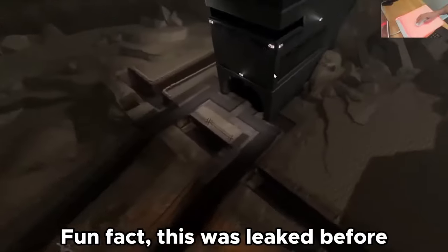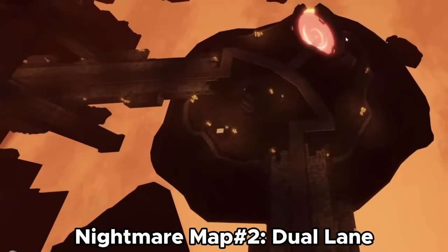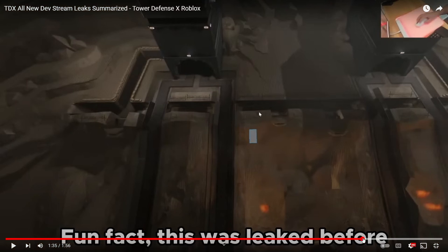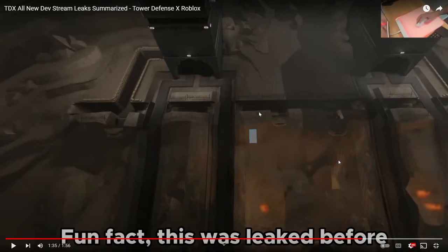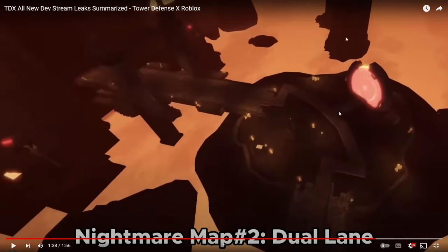Then there's going to be three nightmare maps that we know of right now. The first is four-lane. You can only place towers in certain areas — he draws a line on where towers can't be placed, like they can't be placed near the exit. Also, if you place them on really far-away cliffs, they have extended range, which is really cool.